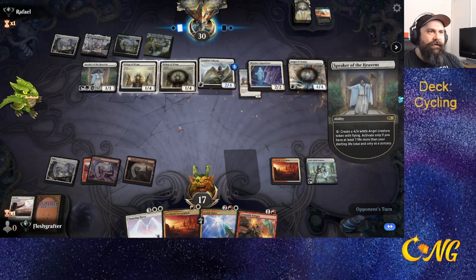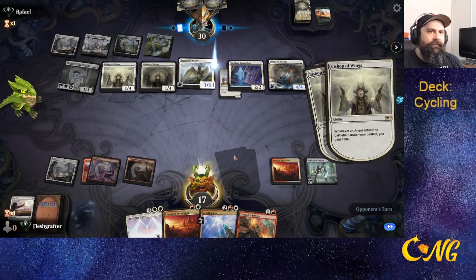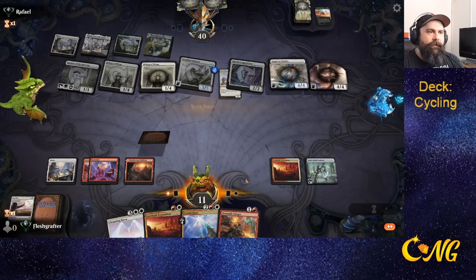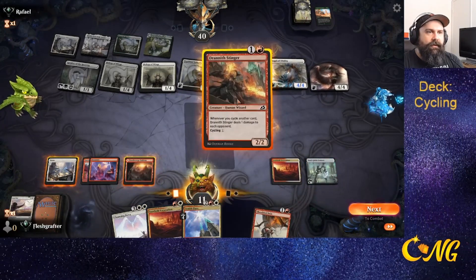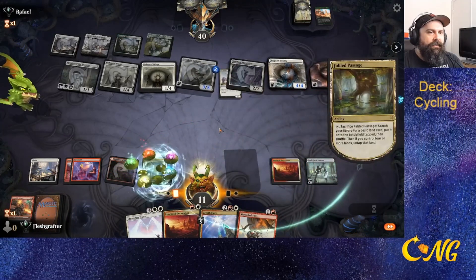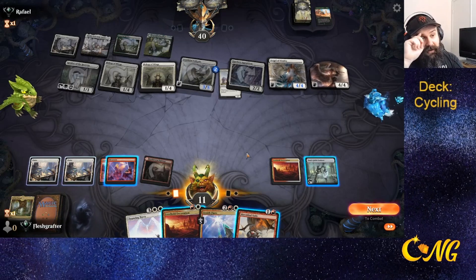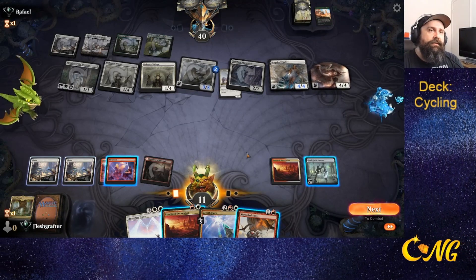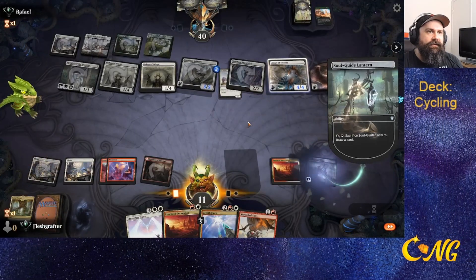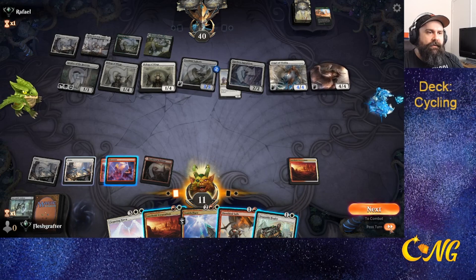It's still strong because they have Speaker of the Heavens. We cycle and finally get the land. We get our second white source. We'll probably just have to cast this. If they had a Righteous Falcon we'd just be dead. We'll pass it back.